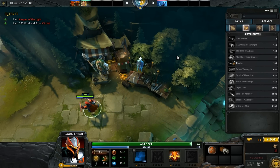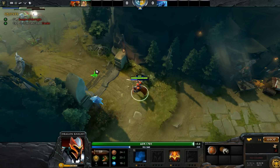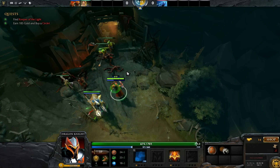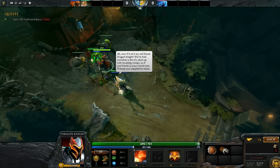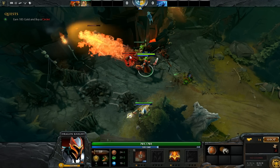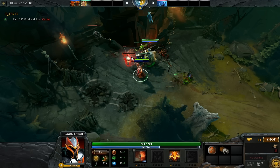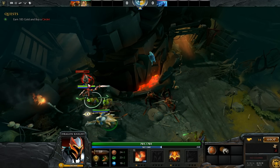The parrot is showing me the way. There is the action and the Keeper of the Light — hopefully he will give me mana. If it isn't my old friend Dragon Knight — we've had ourselves a bit of a dustup with the enemy creeps, so if you'll lend us your sword arm — thank you for mana regen. I am Dragon Knight, lending you my sword and Breath of Fire. And this little parrot is just talking up there.